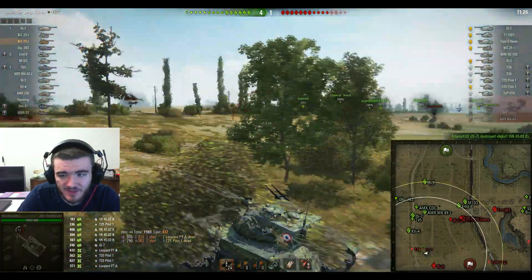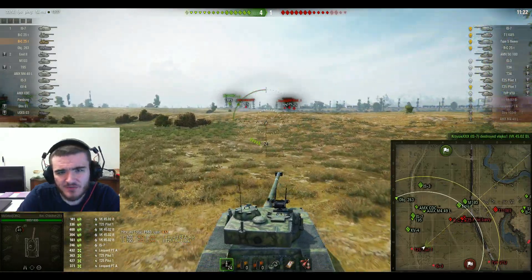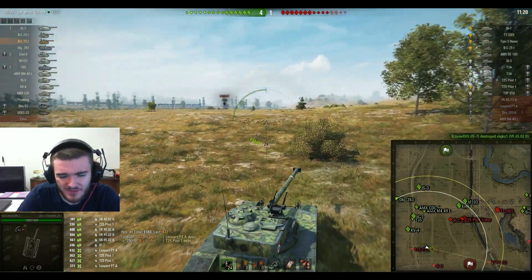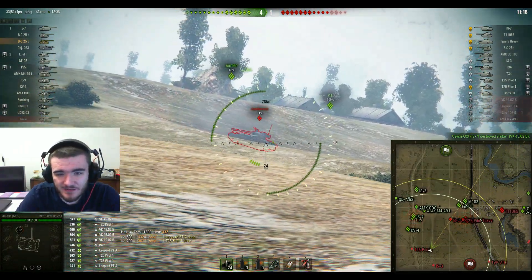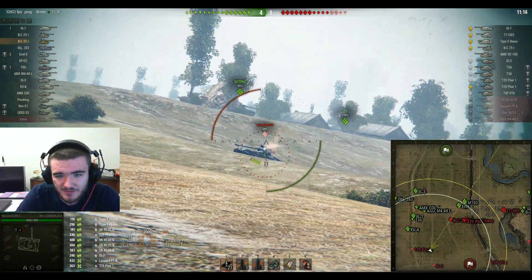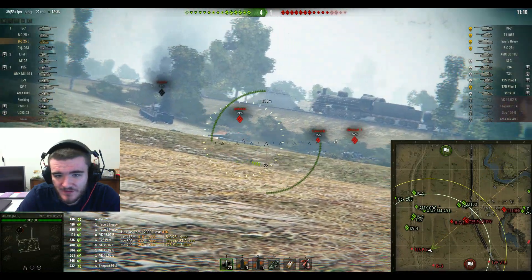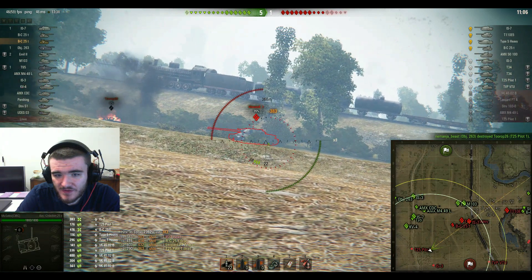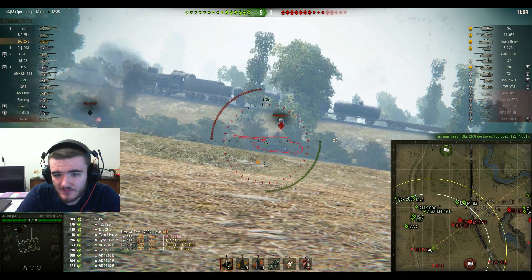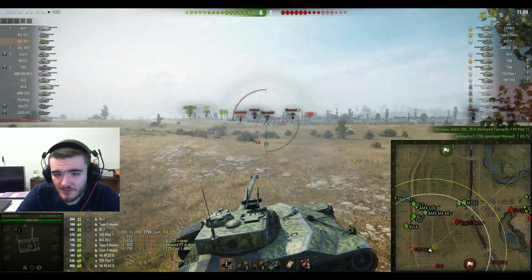He completely managed to allow his allies to destroy the VK B there. Enemy Batchat — one shell into his face. Ignores the Type 5, goes for the side of the IS-7 instead. There's one — second one bounced, third one goes in. One shell left.